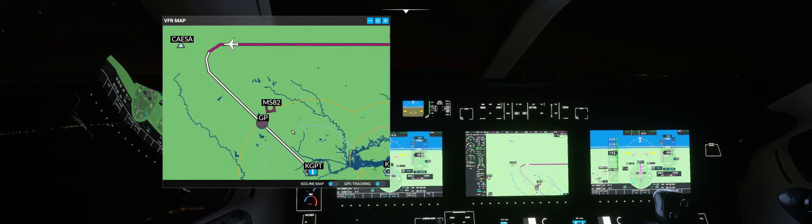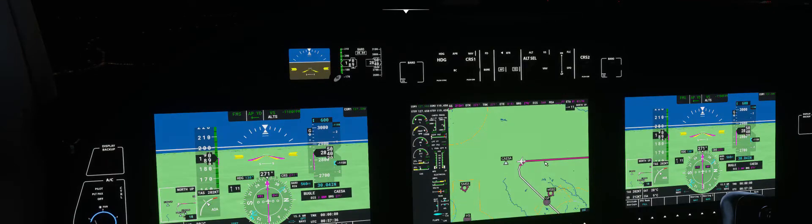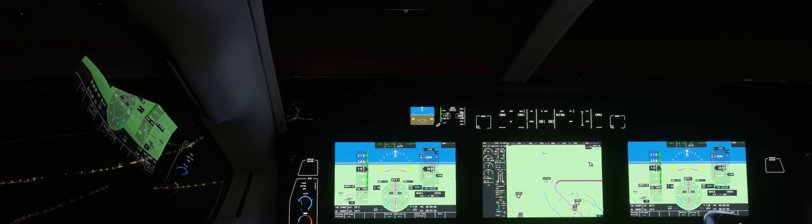I'm going to set our approach altitude to minimums at 560. Keep in mind we were cleared direct to BAYOU, which is somewhere on this approach — there it is. But I've elected to stick with the flight plan I modified according to the correct ILS runway 14 approach. We're going to make our left turn when we get to QUESA. Half-bank is deactivated at this point, so the airplane won't take as long to make that left turn.